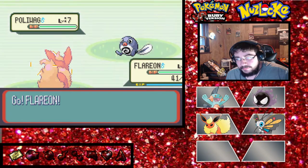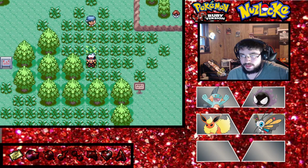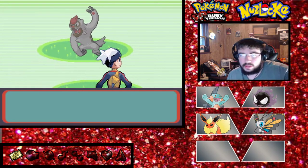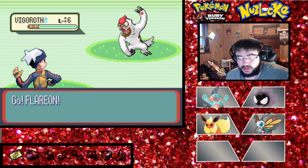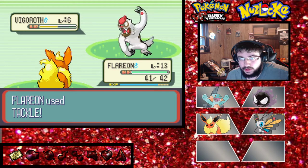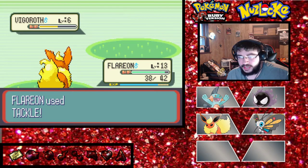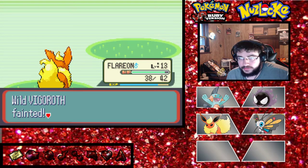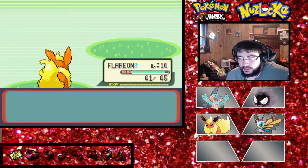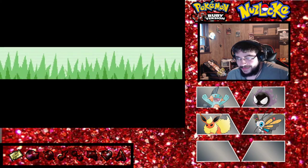We got a Poliwag - I'm going to try and run. Good. I don't want to risk anything. Ooh, a Vigoroth - that would have been a good Pokemon to have. Slaking, if it didn't have the Truant ability. Let's tackle this thing to death. Excellent - we should get some good XP. 162 XP. Flareon's level 14 now with some good stats, just not exactly where I want to be.